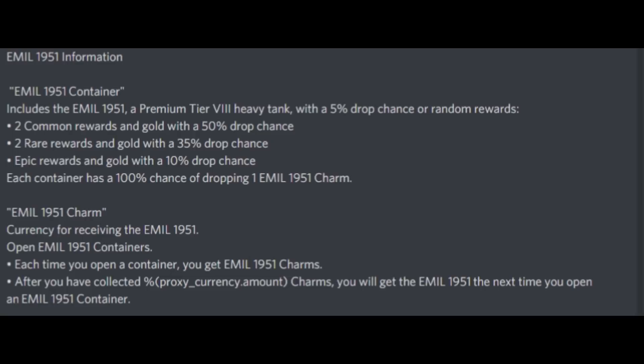The Emil 1951, if the DPM doesn't suck too much, should be a really good time. As you can see right around the corner here, there are a lot of Emil 1s playing because the tank is really good. I'm expecting the Emil 1951 to have the same hype as the Emil 1 — because the Emil 1 is broken, people will think the Emil 1951 is broken as well. Are they right or wrong? We'll see when the tank comes out.